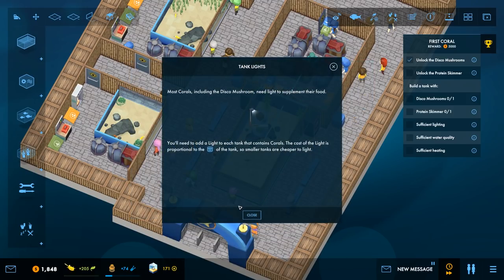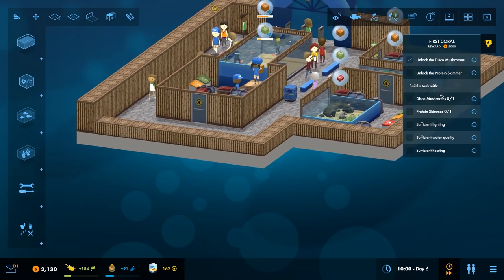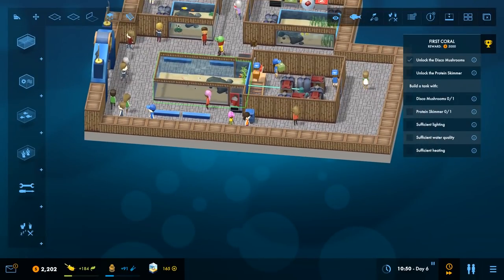Tank lights - most corals including the disco mushroom need light to supplement their food. I'll need to add light to each tank that contains corals. The cost of the light is proportional to the depth and size of the tank, so smaller tanks are cheaper to light. I need to build a tank with disco mushrooms, sufficient lighting, and sufficient water quality.